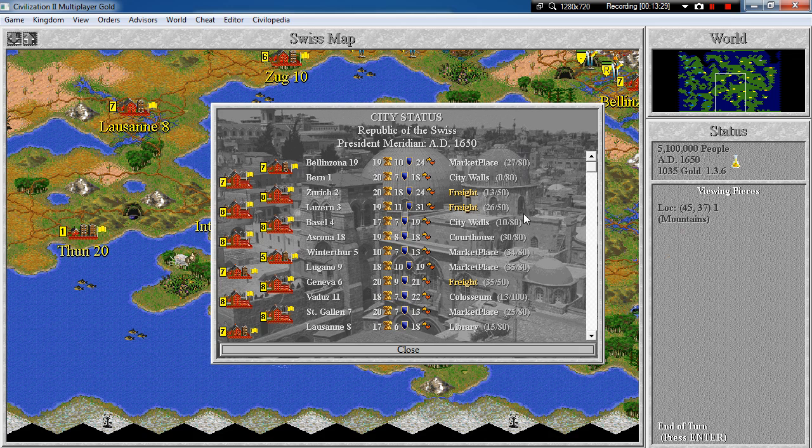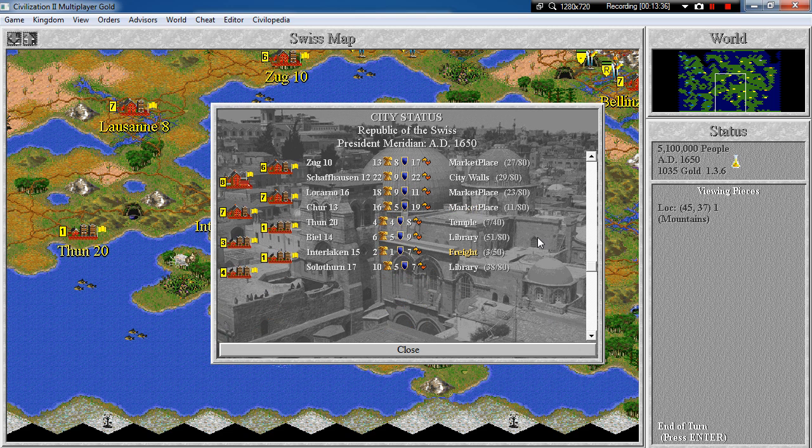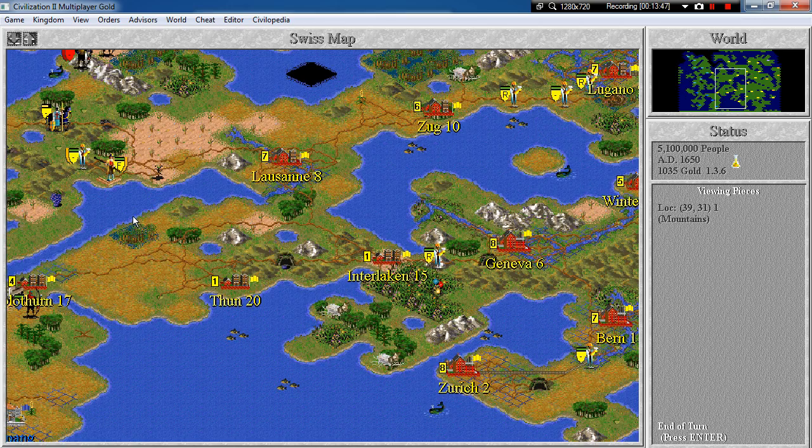Check the production — marketplaces, how much? 90. Not yet ready to pay that much. We will be soon, but not just yet.